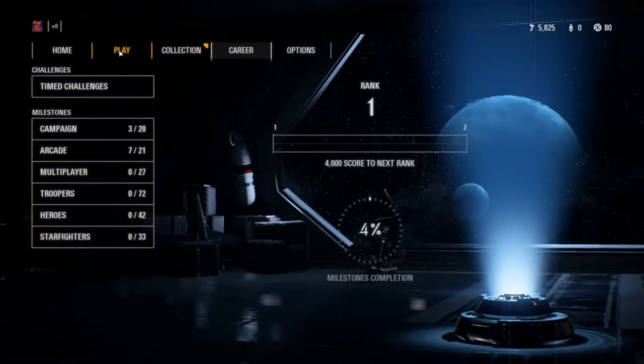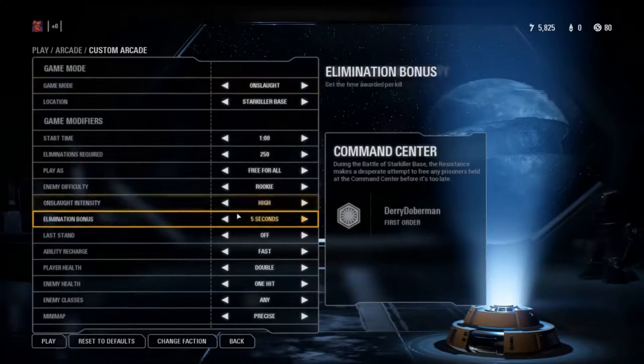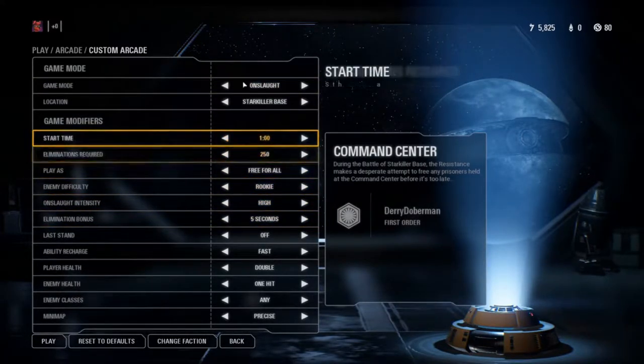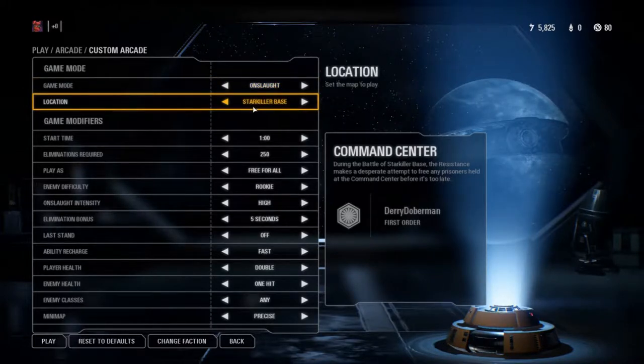We're going to go to Play, we're going to get Arcade, then we're going to go to a custom arcade — because they haven't fixed this yet, but apparently custom arcades count. So this is the kind of settings you want to set up. You want to get all the kills yourself, so you want to set it to Onslaught, and set it to a base where you know a good hiding spot. I'm going to show you one in Starkiller Base.